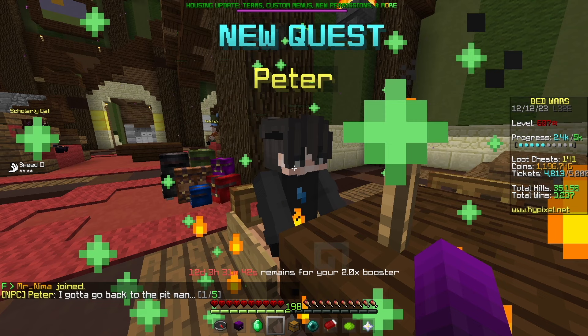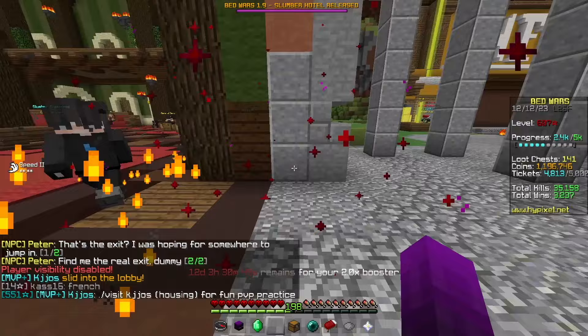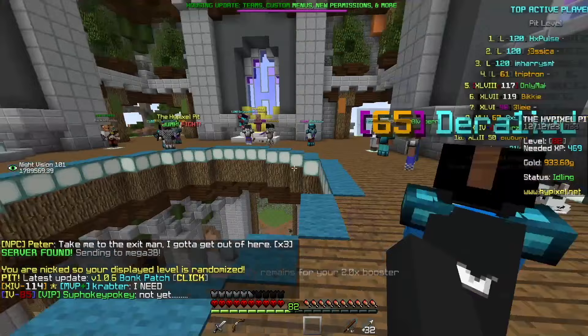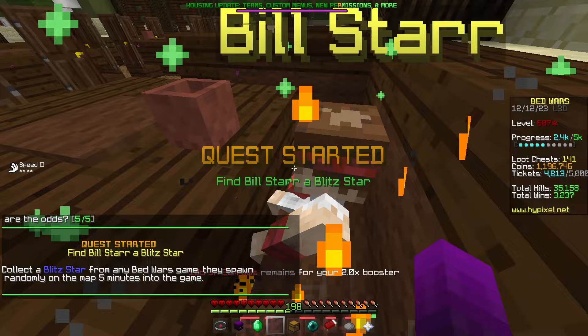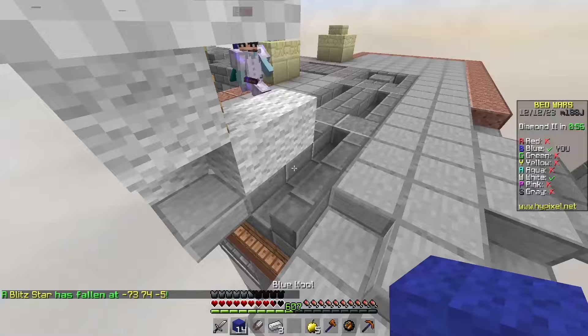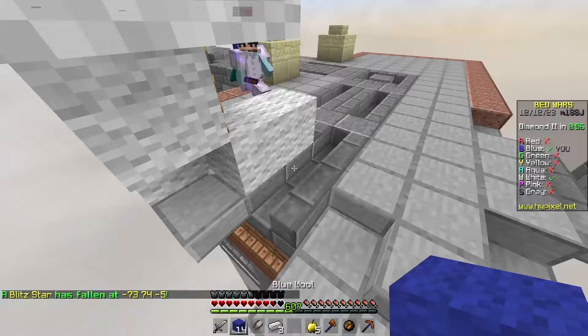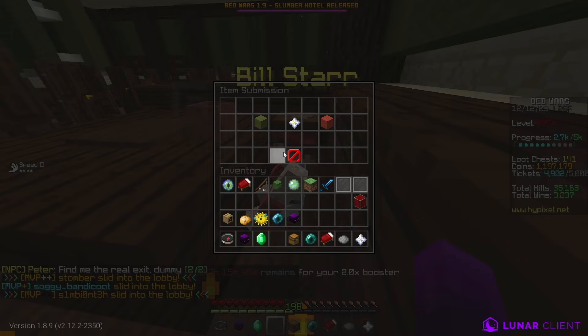I then found a guy named Peter who got lost on the server — he wanted to join the Pit but got stuck in Bedwars. I tried everything to help him find his way back, but nothing worked. I also found a quest with Wally that required me to give him 5 nether stars and 100 bedsheets. And I found Billstar, who wanted a Blitz star obtained from a random point in a Bedwars game. I collected the Blitz star and brought it back to my shopkeeper, then returned it to Billstar, and he gave me a faded Blitz star — another one of the four items needed to unlock door nine.